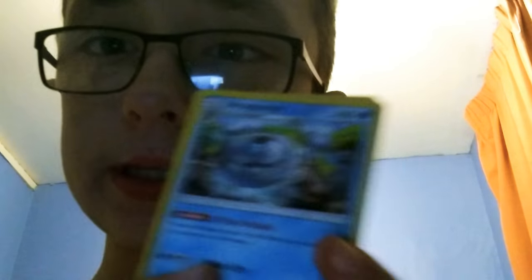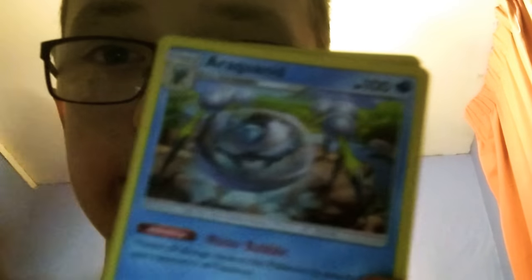Then we have a Relicanth — there's nothing to it. And an Araquanid. I call this thing Xena — yes, I call it Xena, don't judge. It's actually an Araquanid. It evolves from a Dewpider, which we'll cover in the last episode of this series, because that's where all the grass types are.